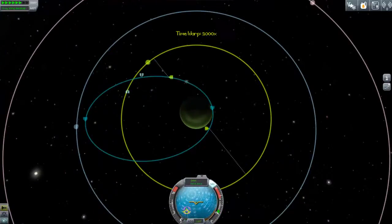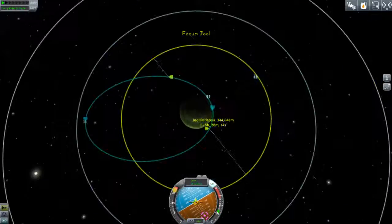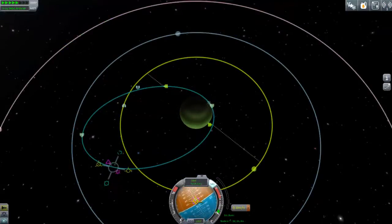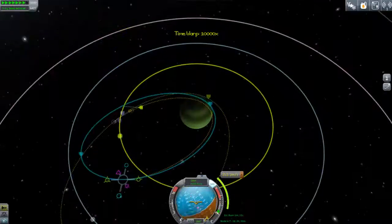We've got loads of contracts on this mission — several for science around Joule, some to plant flags on the moons, and science around other moons, so this should be very profitable. I don't have any science gear on my rocket, nor did I bring any crew capsules, and my landers don't have any, so I won't be taking science from the moons. That does reduce the total science output from this mission, but since we have enough from our last mission to pretty much complete the entire tech tree, we won't need it.